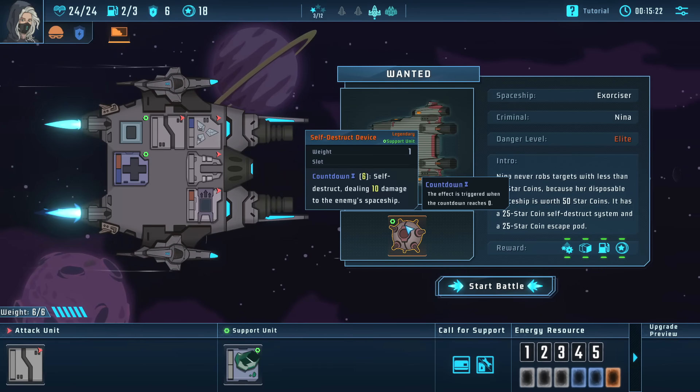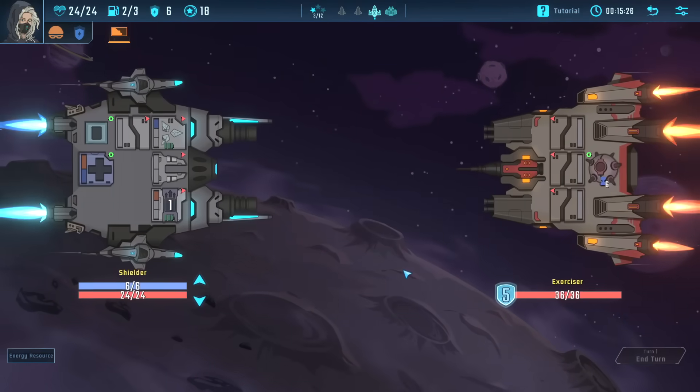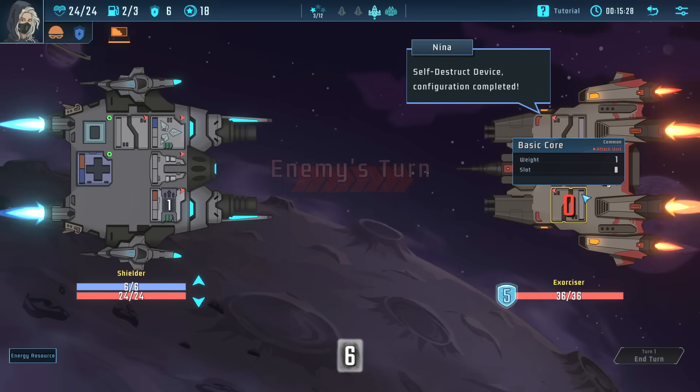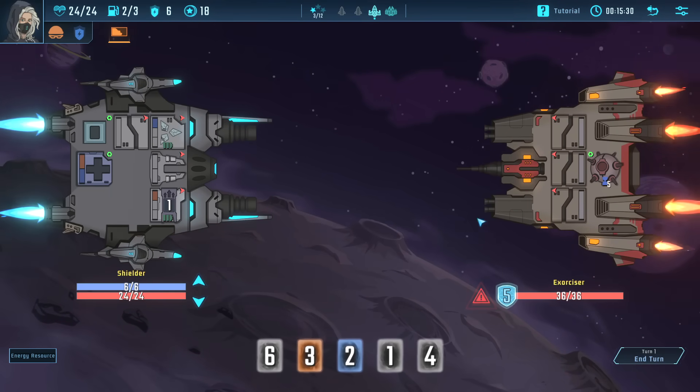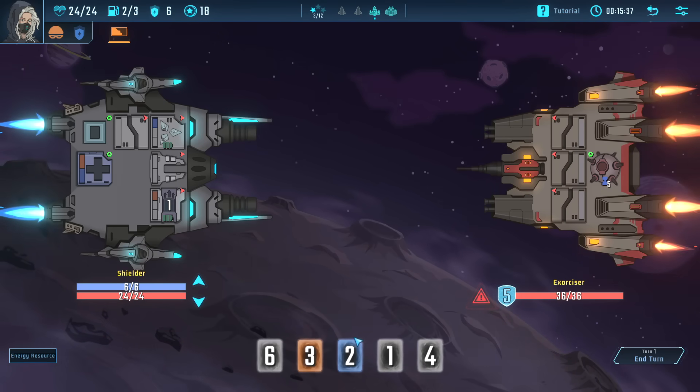I'm not happy with where our build is right now — I don't feel like anything is really defining it. Looks like this next enemy has a self-destruct device, so we need to beat him in six turns. Should be doable, but he does have a surprisingly chunky amount of HP.